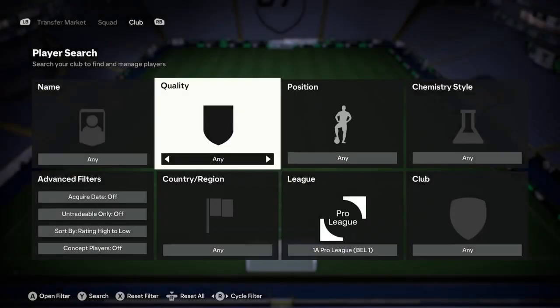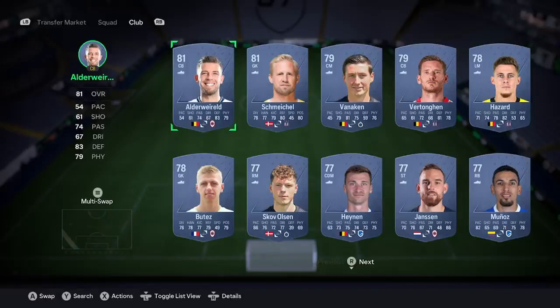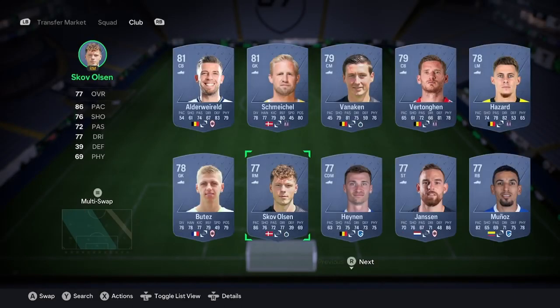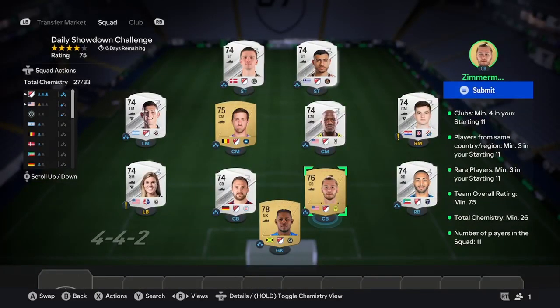I'm going to go with the Belgian Pro League. Then sort by gold commons, go to concept players, and as you can see there's quite a few but not too many. You want to pick up three of these commons and make sure you get one which is around the 78 rating mark. I've done it here with Zimmerman, Blake, and another player.